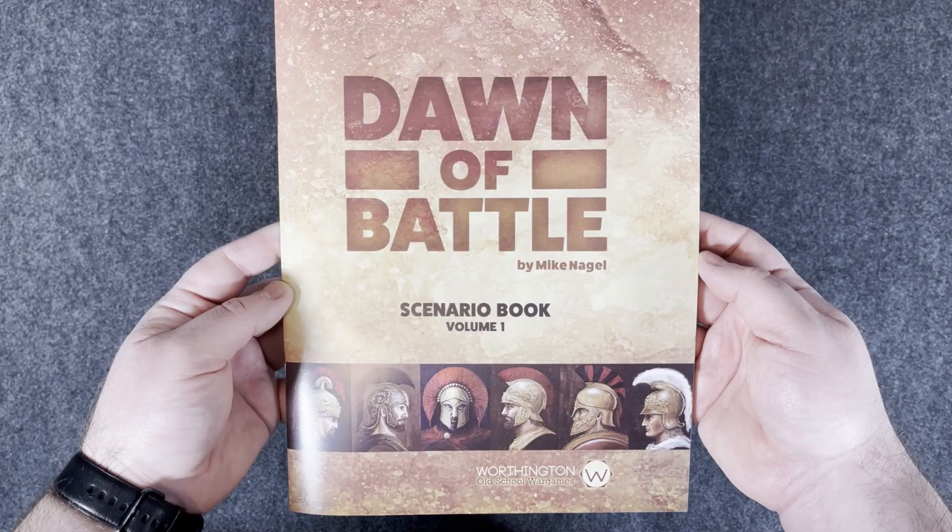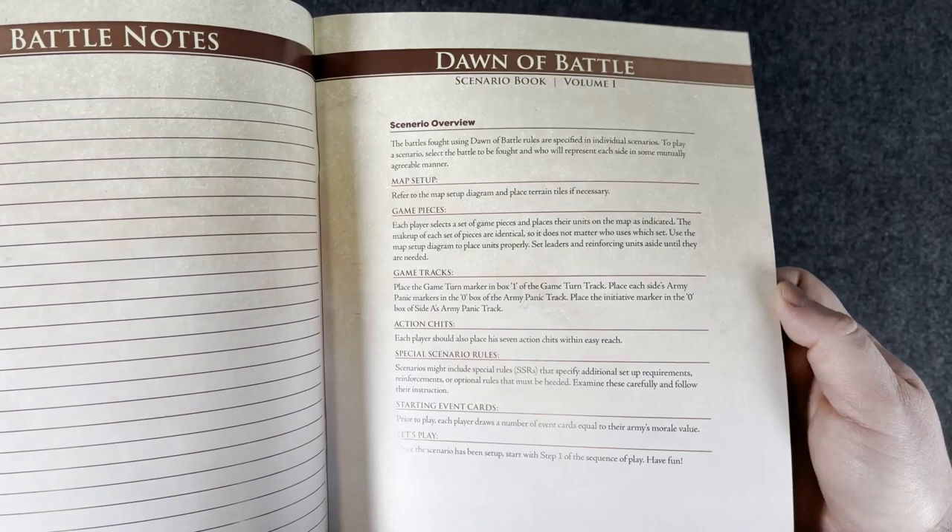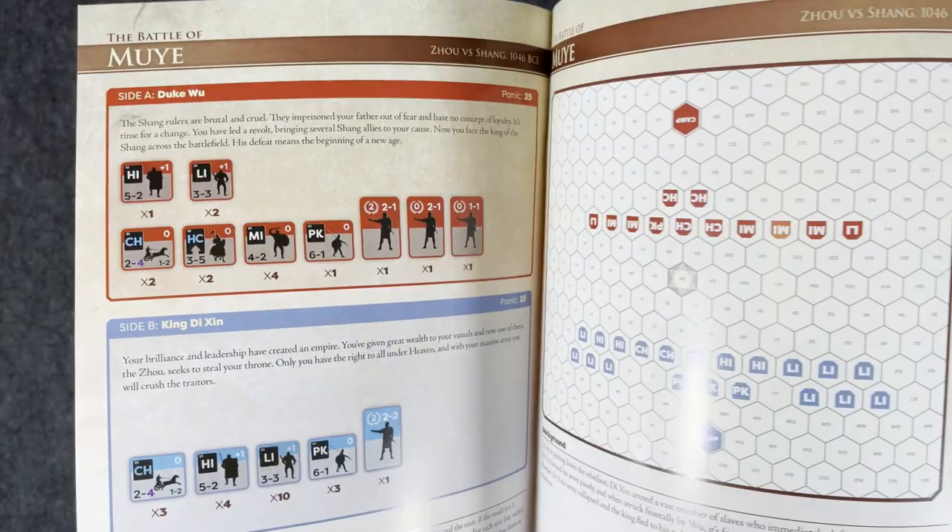Scenario book, volume one — so potential for more in the future. I know the designers mentioned that anyway. I think their goal is basically to just pump out additional content — they talked about maybe terrain tiles in the next edition, something like that. So we can run through different scenarios.